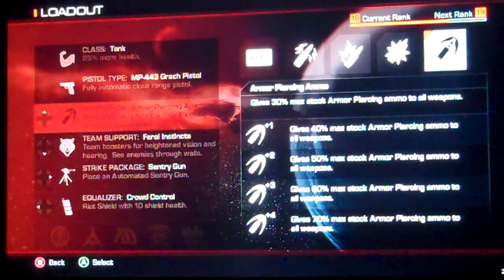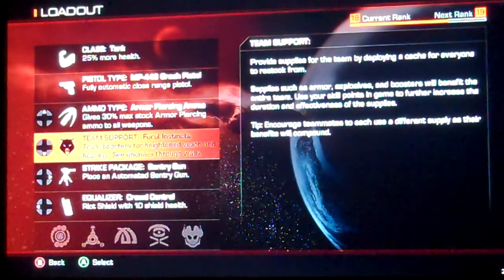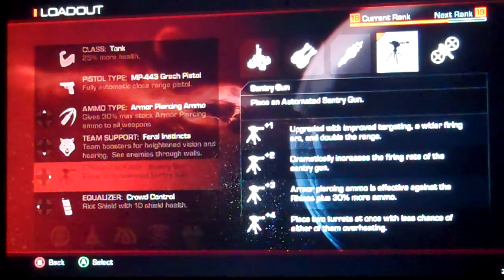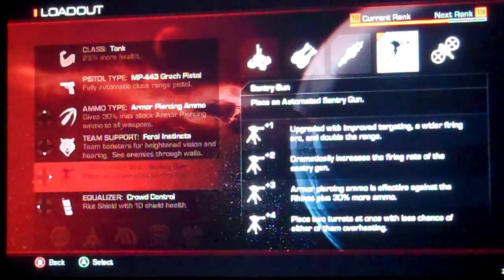For team support, the only reason I have this one is there's a challenge where you've got to find a leper creature, and with this on you can see through walls to spot him easier. The big one you have to have is the automatic sentry gun — you need to prestige to get it, but it's the game changer. Unlock it as soon as you can because at the top level you can have two of them at one time.